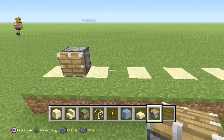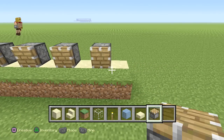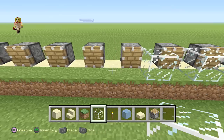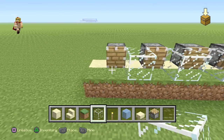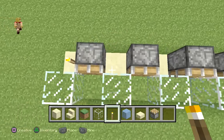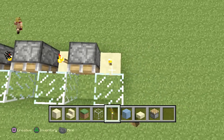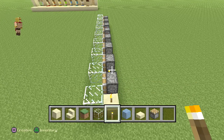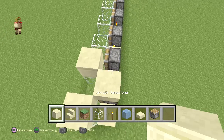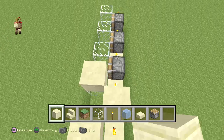Right on top of that first dirt block, place a piston, and on the sides place a glass block. Then right behind it, on the block of choice, place a torch right on top between each piston. Then place a block on top of every single piston and glass.